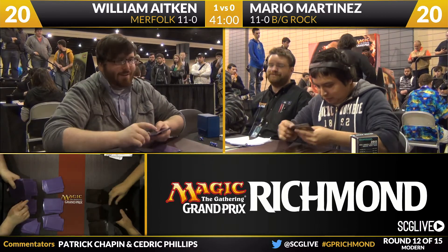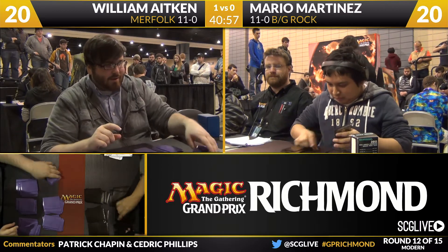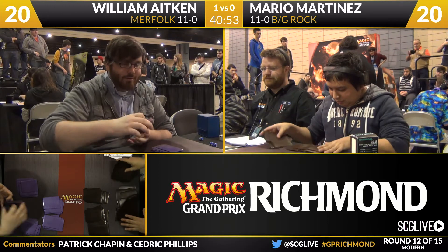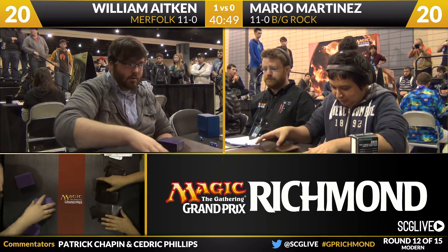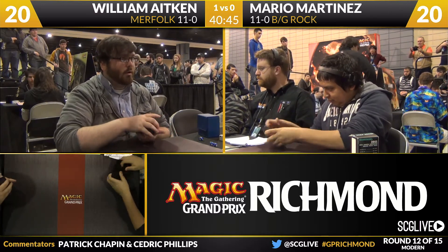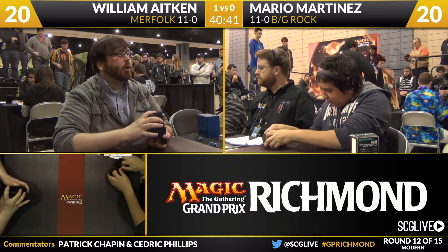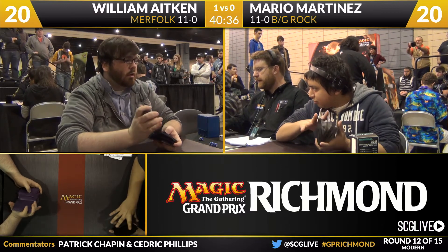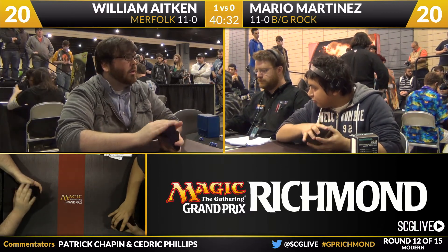There's really not a lot he can change. The anti-combo cards are obviously not for this matchup. His anti-Tarmogoyf-type cards are already in his main deck. He's got some anti-beatdown cards, also not for this matchup. Vedalken Shackles are vulnerable to Maelstrom Pulse and Abrupt Decay, and Spellskite is vulnerable to Liliana and doesn't block big creatures. We're going to see both players not really change very much.